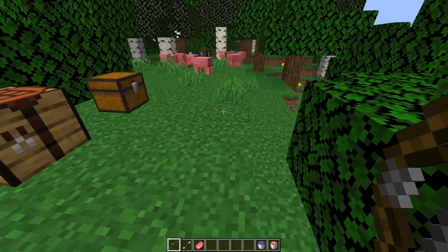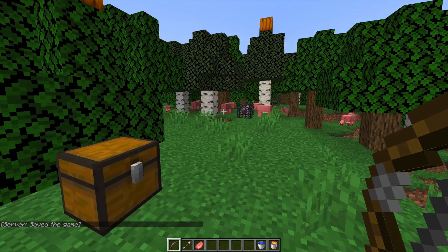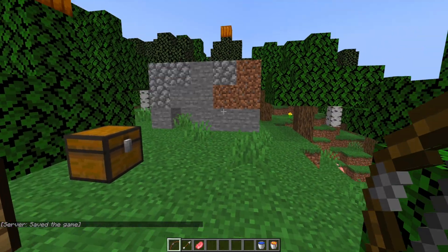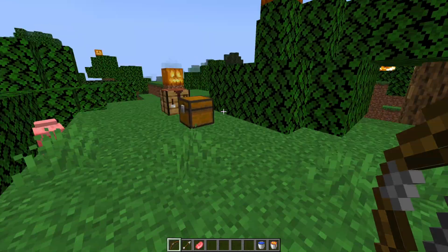The sniper arrow is really awesome — it doesn't have any drop due to gravity, it just goes straight and really fast, so that makes aiming pretty easy. We also have a walling arrow, which creates a temporary wall in front of you between you and the enemy where the arrow lands. As you can see, it creates a nice cobblestone and dirt wall that will disappear after about 10 seconds.